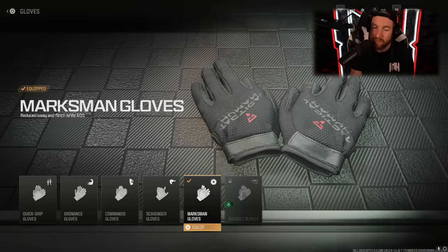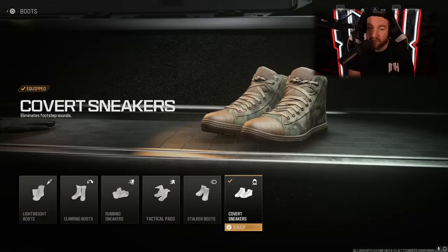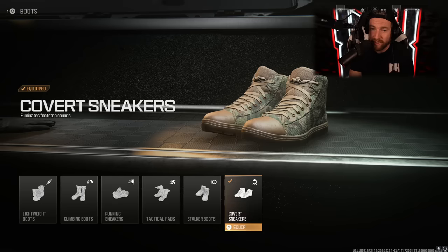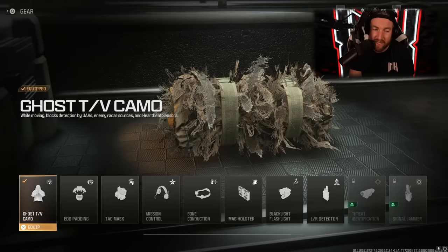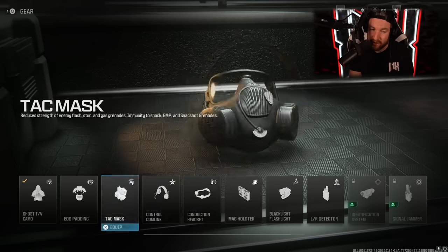As far as our perks go, these are pretty much going to be the exact same on all of my classes. For our gloves, we are going to be using the Marksman Gloves. This reduces your flinch and idle sway while aim down sights — it makes it way easier to aim. I just don't really like any of the other gloves. So Marksman Gloves are the way to go. As far as our boots, we like to use the Covert Sneakers. Footsteps are very loud in this game, and when you use Covert Sneakers, it completely gets rid of them altogether. And then the final one, the gear — I use Ghost. A lot of people are using UAVs, so stay off the radar. Another good one is Bone Conductor, however with everyone using Covert Sneakers, it's kind of pointless because it really doesn't make it easier to hear those footsteps. So the one I use here is Ghost.